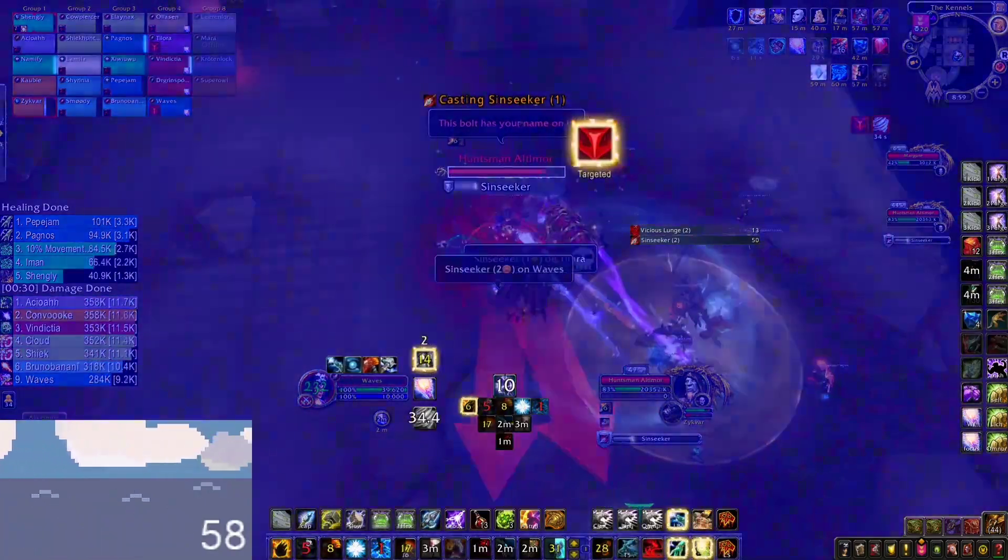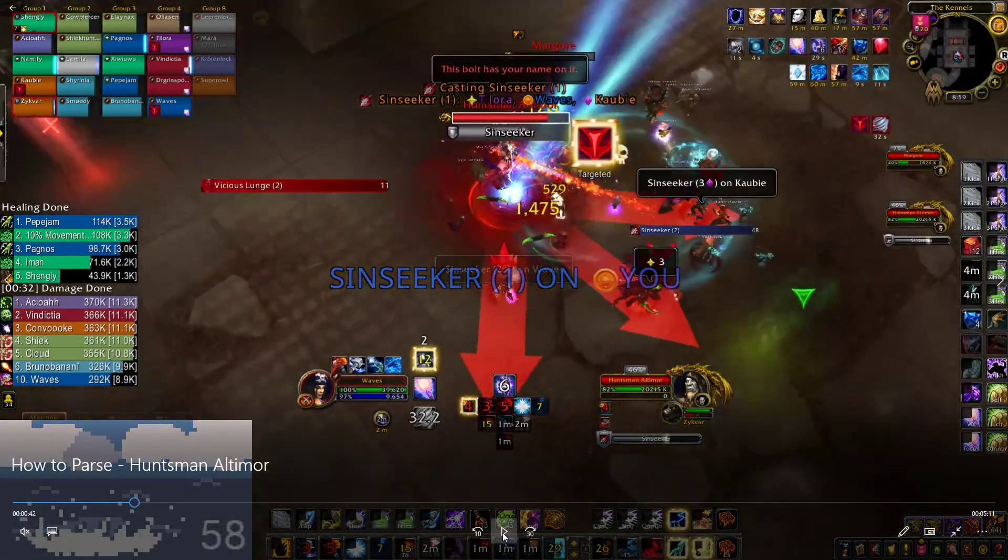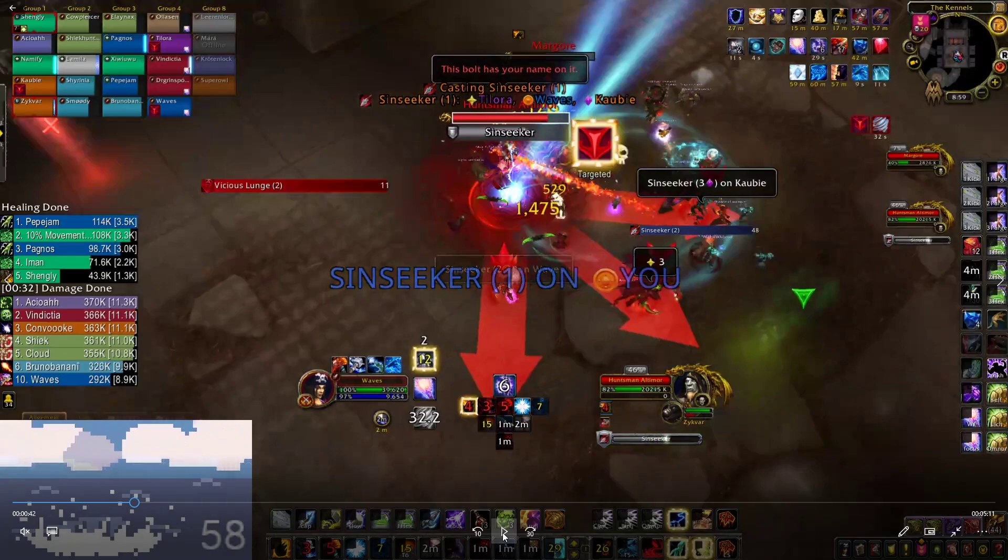Just keep in mind that if you're in Ascendance, your auto attacks and Wind Strikes will get a 30-yard range, which is nice. But if you are outside of melee range and you can still hit Wind Strikes, they won't cleave — Wind Strikes will only cleave if you stand in melee range. So definitely keep that in mind to maximize your damage on that fight.